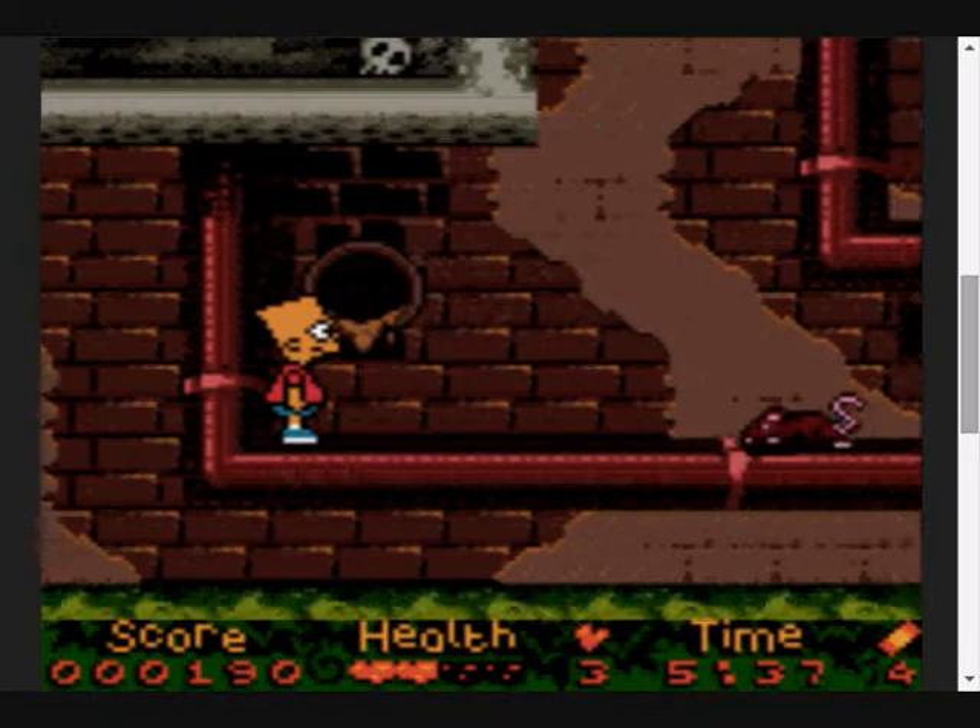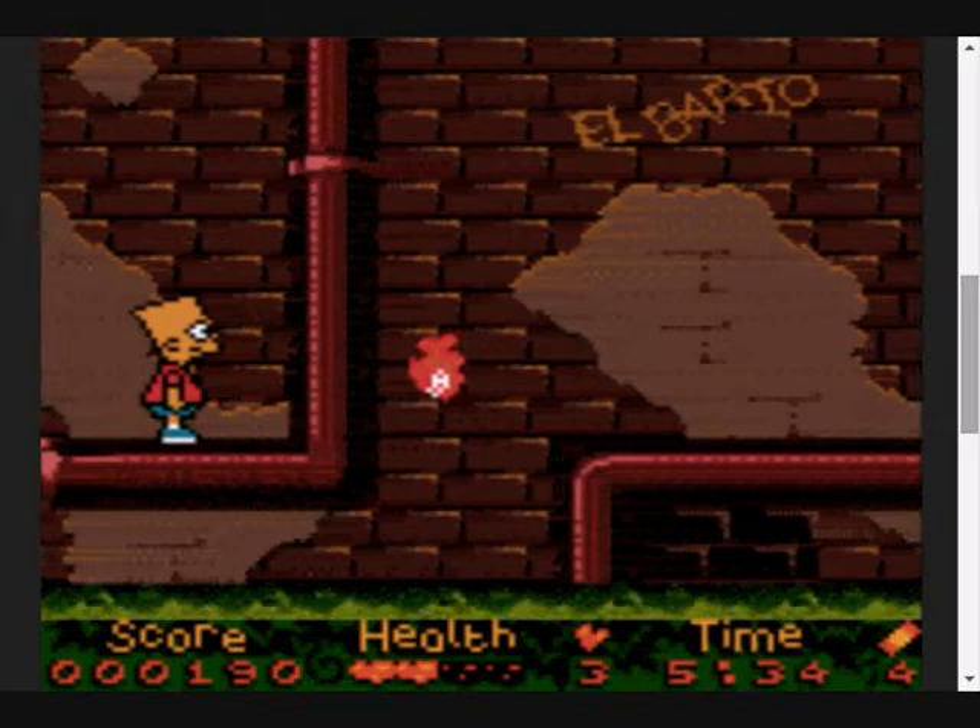There's nowhere to go that way - you're fucked. So there's only one way to go: you're going to go right, and this is where the game's going to test your jumping skills.